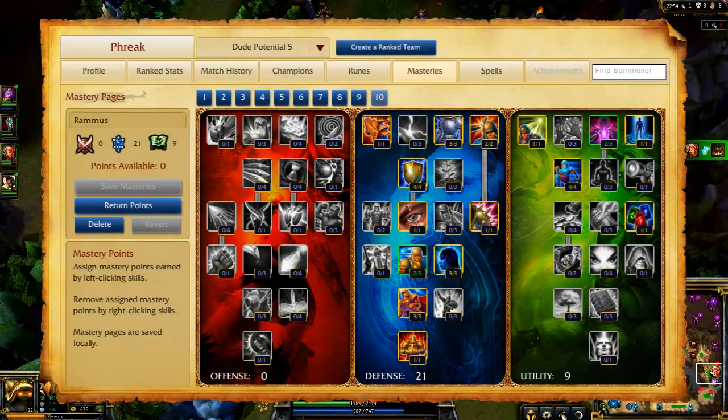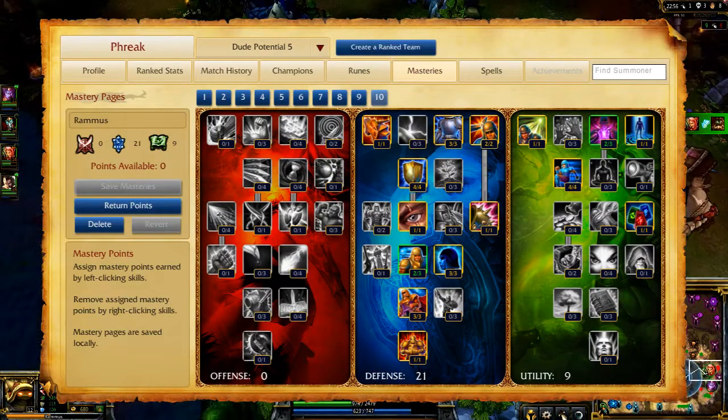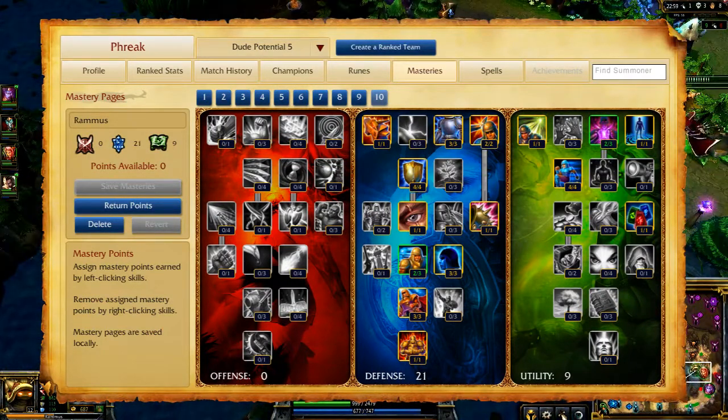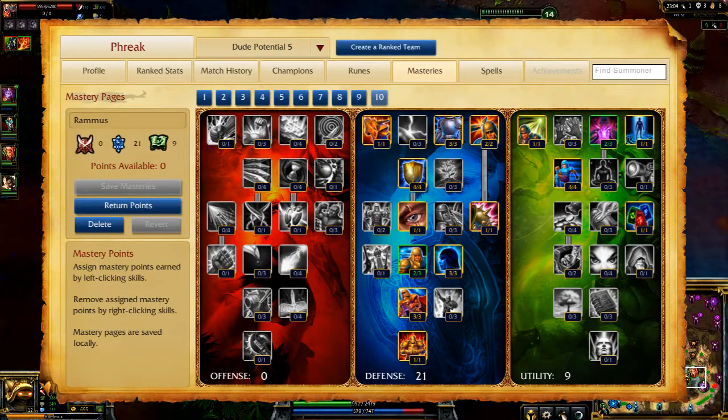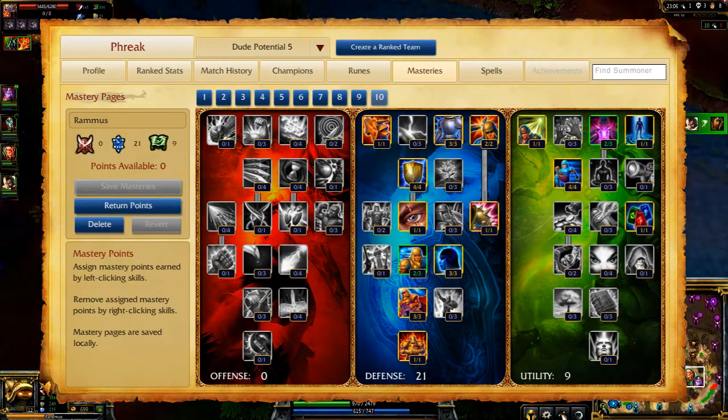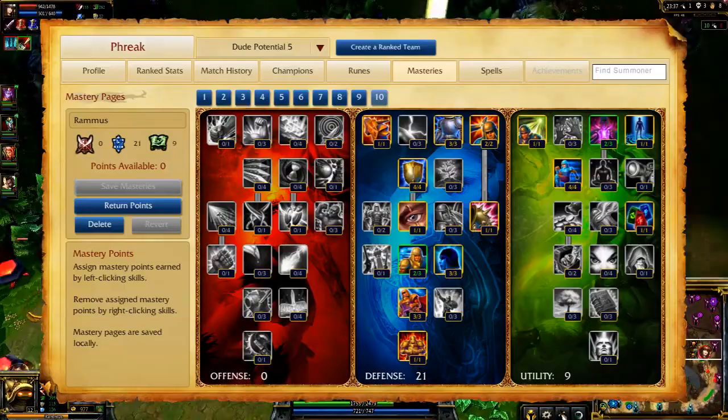My masteries are 0/21/9, taking increased movement speed and neutral buff duration in Utility, and taking pretty much every durability-increasing mastery in Defense. I also grab Bladed Armor in Classic, which damages enemy monsters who strike me for faster jungle clears. I take Smite and Flash in Classic for fast jungle clearing and ganks, while Exhaust and Ghost allow greater map mobility and teamfight control in Dominion.